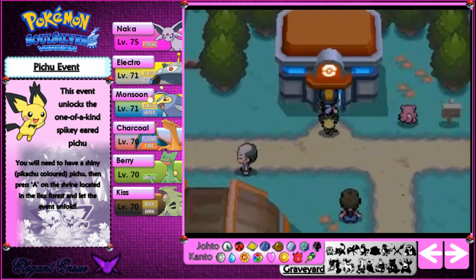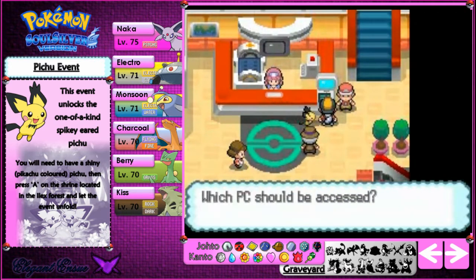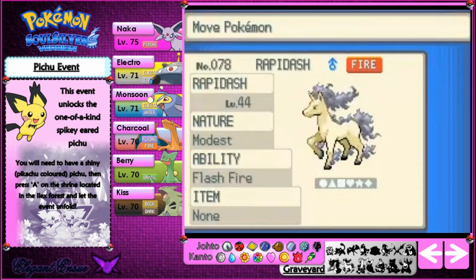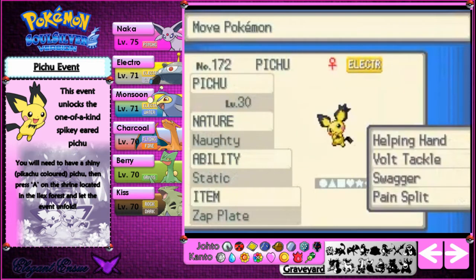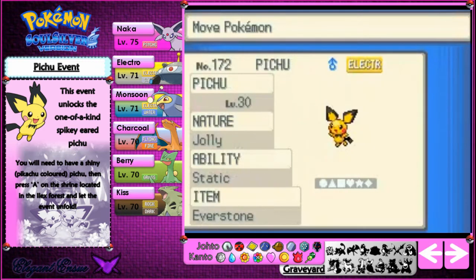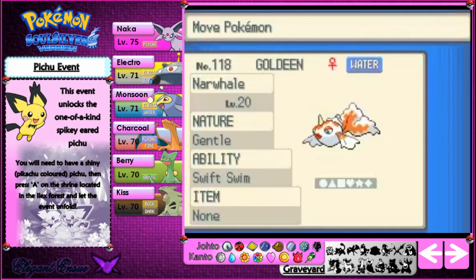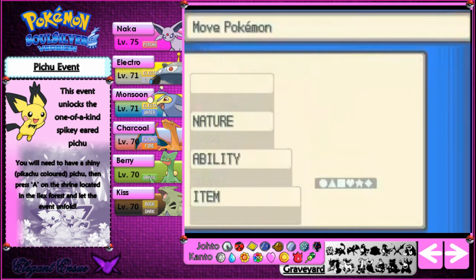Now I'm going to put the spiky-eared Pichu and the specially coloured shiny Pichu in the computer, and take out a special Pokemon known as Celebi. I'll be doing the Celebi event right after. The Celebi event is actually not just about Celebi — it's really interesting and you actually learn things about Pokemon you wouldn't otherwise. It's created a lot of fan ideas and fan theories, which is really cool. It's a really good thing to have in a game.